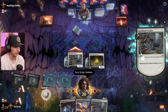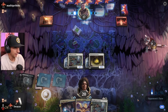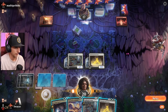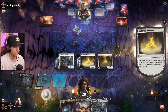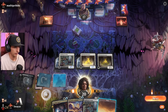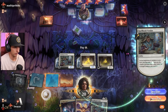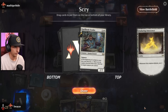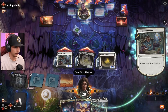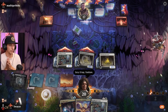Not a High Noon — gotta throw it away, simple as that. We're scrying, we're drawing, we're gaining life — everything's looking really really good! I'll need land to cast a High Noon if we find it. I think I'm just gonna attach an aura here — I know I could have played another Spellbook Vendor or a Glimmer, but I think just scrying really far here is gonna be key. Come on High Noon and the game is over.